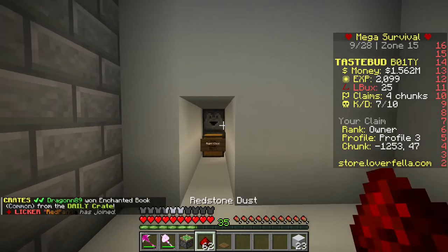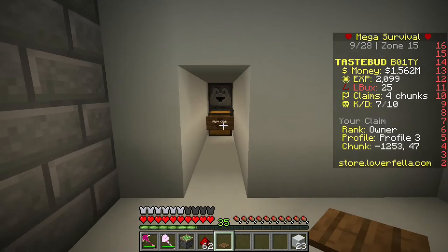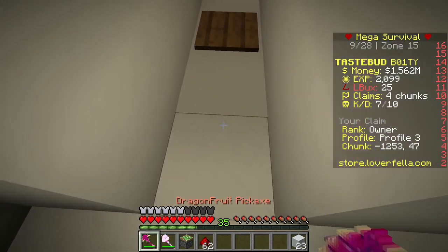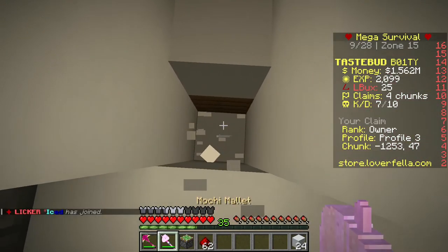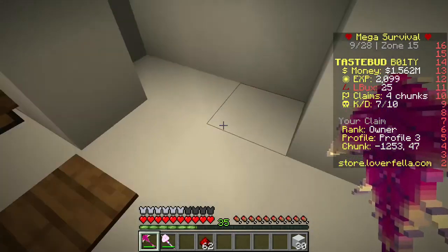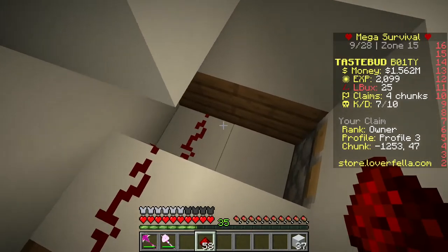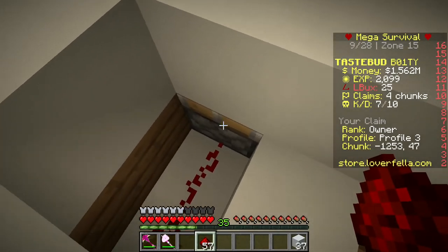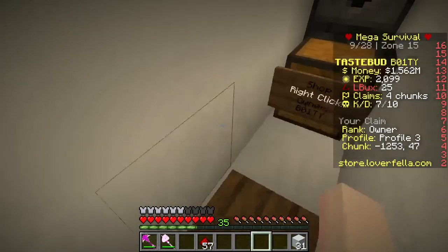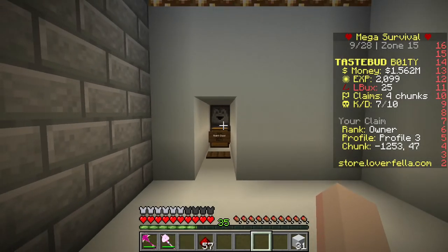Next, you're going to want to get one sticky piston, some redstone, and a pressure plate. Go three blocks in, put your pressure plate here, then dig down two blocks, put your piston here and then a block above it. After that, dig this out. Now that it's dug out, you're going to want to place redstone here, here, here, here, and then into the sticky piston, and then cover this back up. Now you have a fully functioning chest shop casino with the sticky piston that closes it behind you so people don't steal other people's winnings.